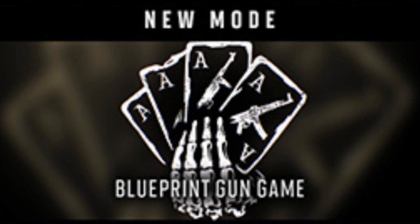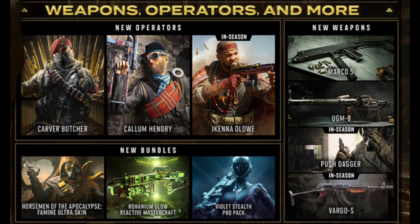Now let's talk about operators coming to Vanguard. We have three: the first one in the battle pass is Carver Bircher, the next is Callum Hendry, and then coming later in the season is Akena Aloe — sorry if I butchered that name. Those are the new operators coming to Vanguard.